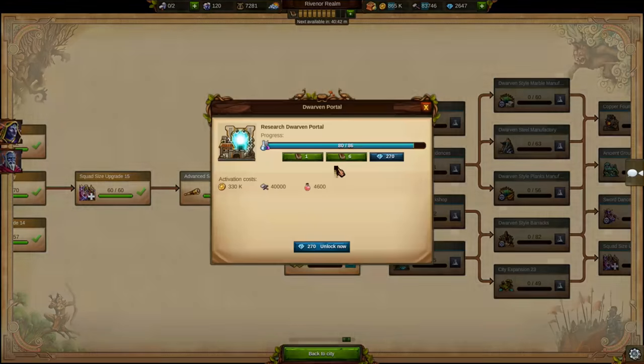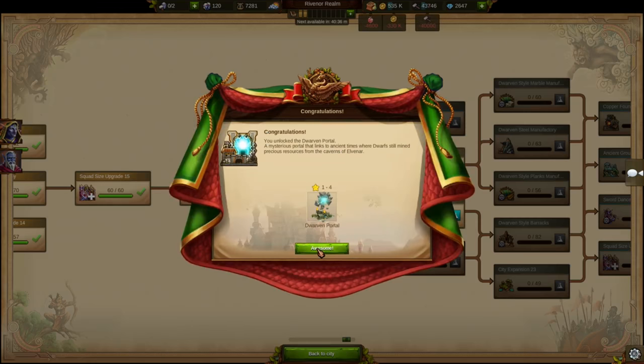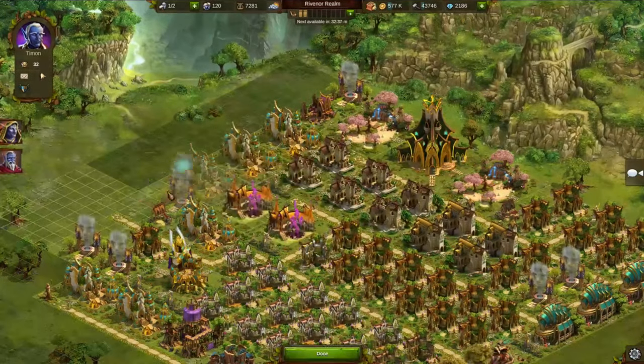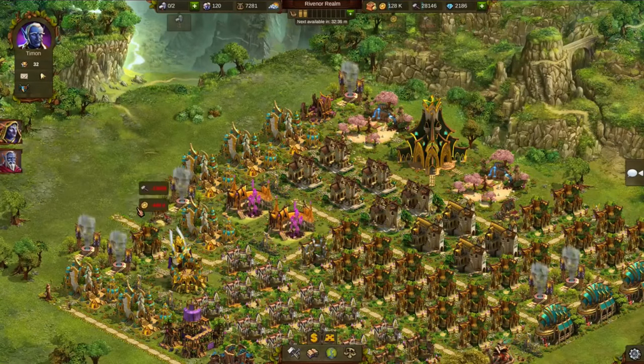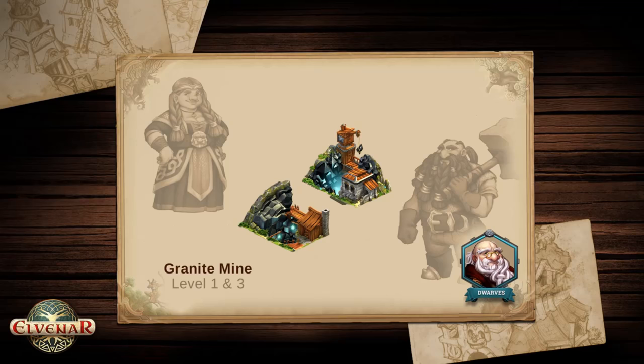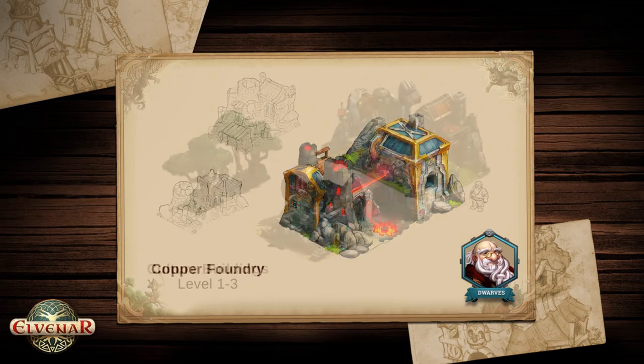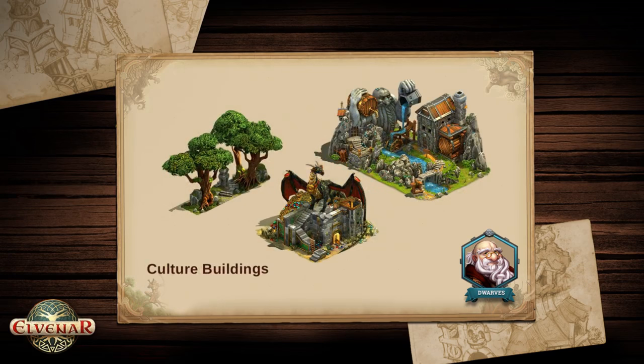Finally, your scientists were able to build a portal that can revive long-forgotten races. After unlocking the portal technology and placing the portal in your town, the first dwarves will arrive immediately. At first, they are but a shade of their former selves. But once you set up the first small settlement and push your research further ahead, they will recover fast and help you invent plenty of new stuff for your own town.